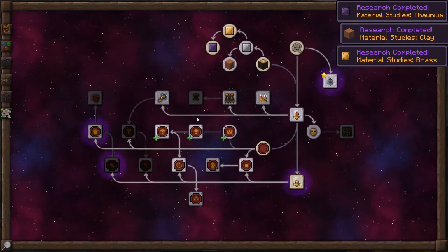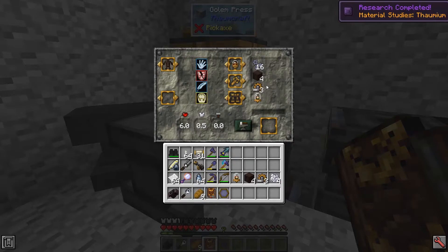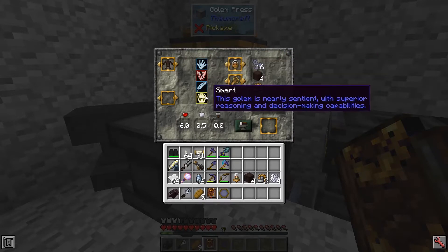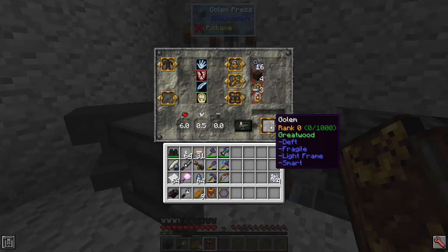Once you have Brass open, you'll be able to do the Fine Manipulators. It's going to require a bit more Archive Mechanisms, a bit more Great Wood, and a bit more Machina Essentia — but that's all it is. Now we'll have a Deft Golem who is smart because I've got a Bio-Thalmic Mind, some Planks, and Arcane Mechanisms.